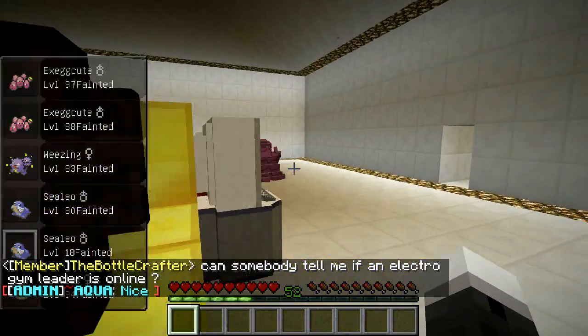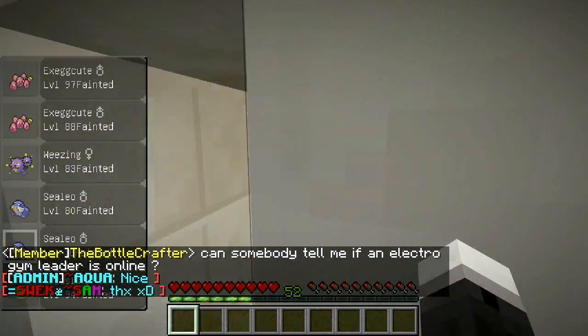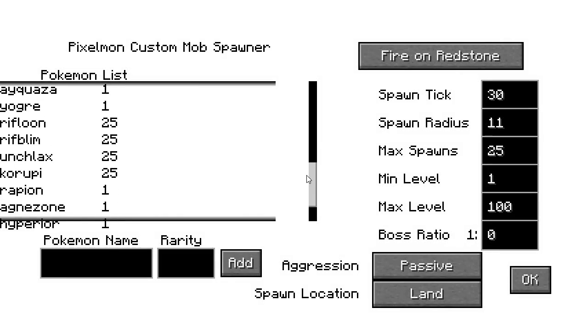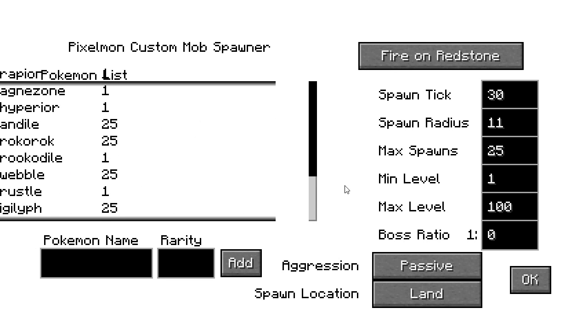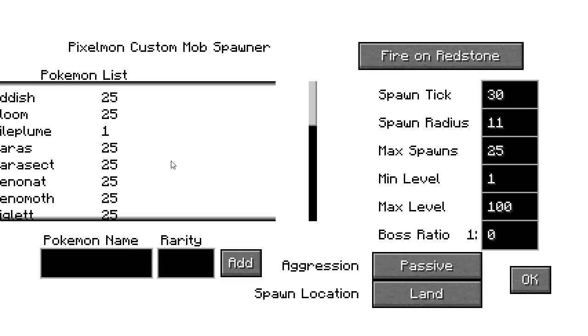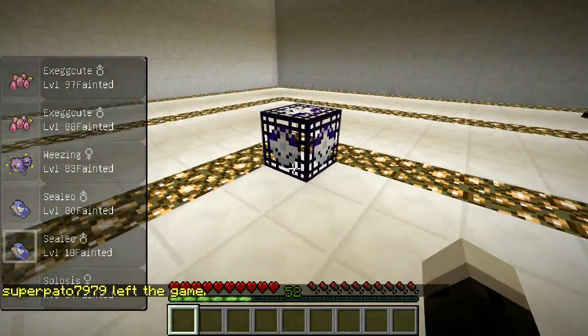Alright, that's the tutorial, guys. If you want to set it up, it's pretty simple. Set up some spawners that have every single Pokemon in them — that takes a while to set up. Makes the really good Pokemon harder to spawn. I have 25 rarity for the common stuff and 1 rarity for the rare stuff — you can vary that up however you want. Then one min level, 100 max level. I've got the max number of spawns at 25, spawn radius 11. The spawn radius really just depends on the area you want them to spawn in. Bosses you want off obviously, and you want everything spawning on passive. You might be able to put every Pokemon on one spawner — I haven't really tried that, I just went with four to make sure everything could fit.